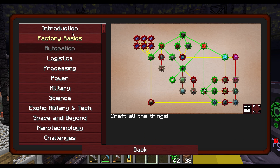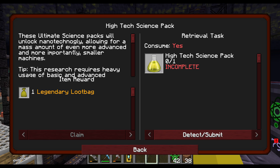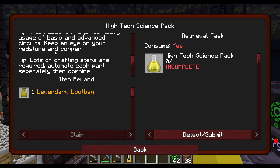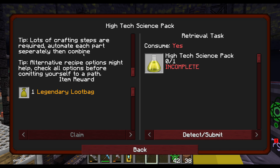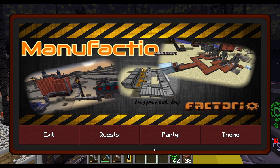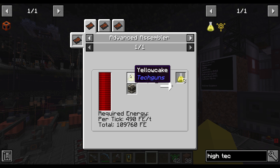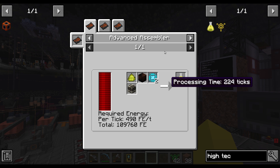Yellow science — we needed 400 yellow for the advanced electronics. So what's involved in making yellow? It's the next one on the line — high-tech science packs. These ultimate science packs will unlock nanotechnology, allowing for a mass amount of even more advanced and more importantly smaller machines. This research requires heavy usage of basic and advanced circuits — keep an eye on your redstone and copper. Lots of crafting steps are required, so automate each part separately then combine. The high-tech science pack needs yellow cake, solid fuel, elite control circuits, and low-density structures.